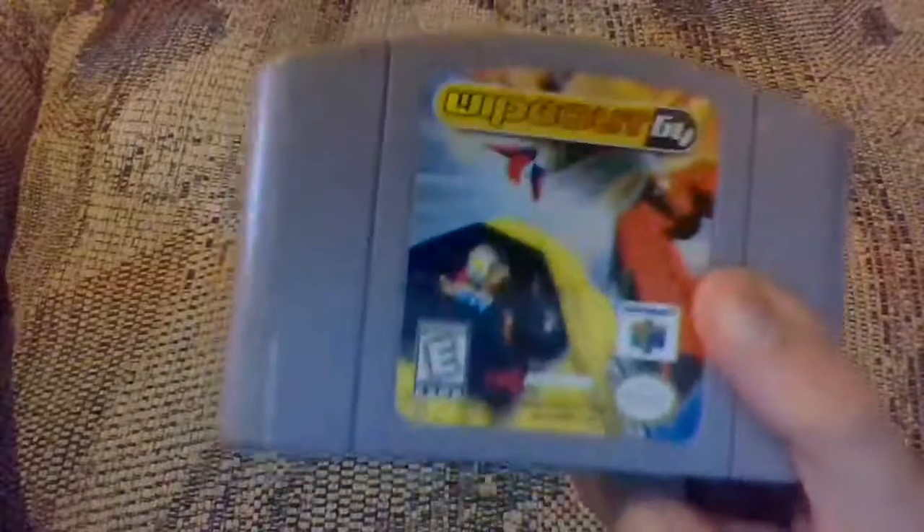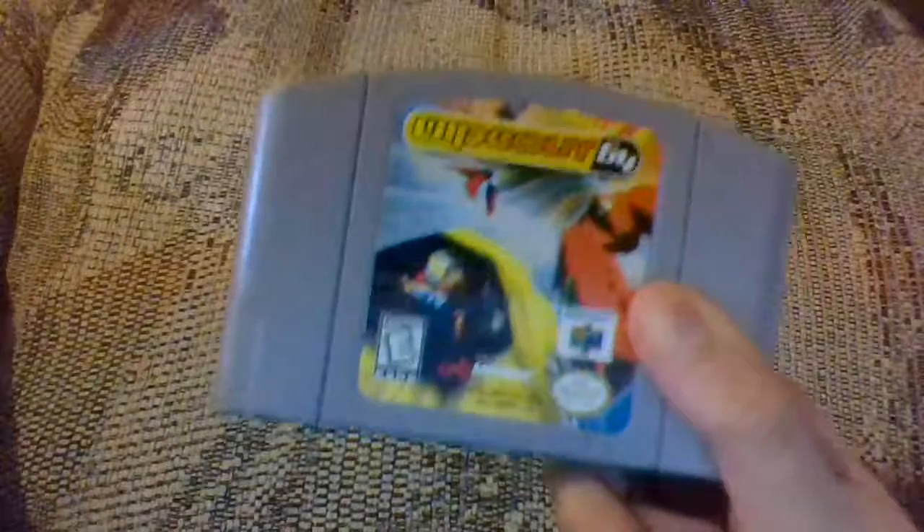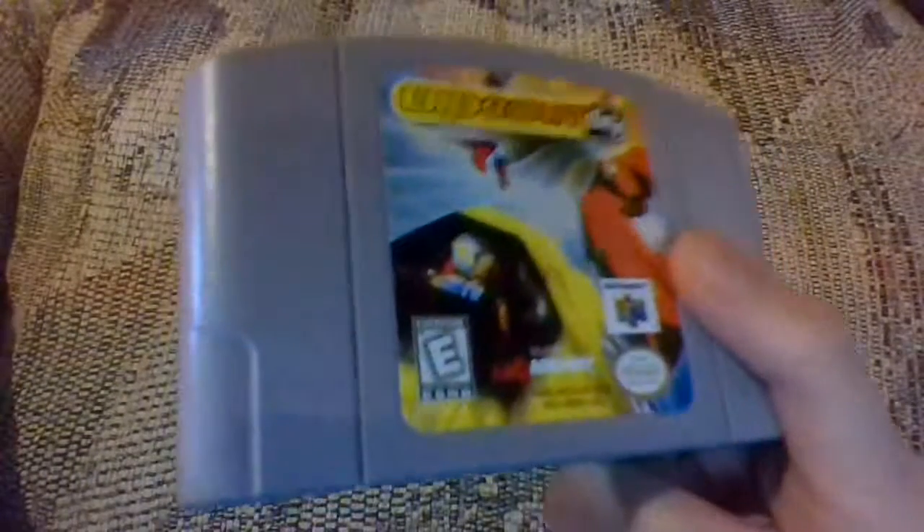Z, L, R, C down four times, C right, C up, C left. Once you do this, you should have all of the cars in the game unlocked. I didn't want to take my time and unlock everything in this game, so I used the code myself.